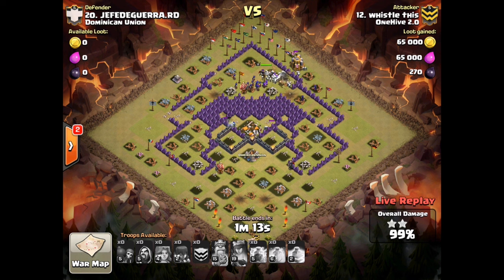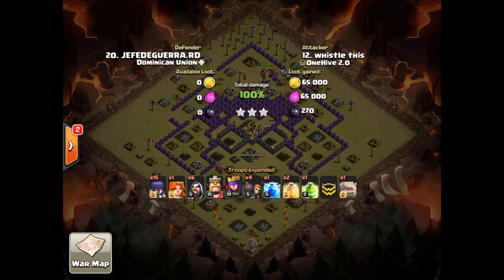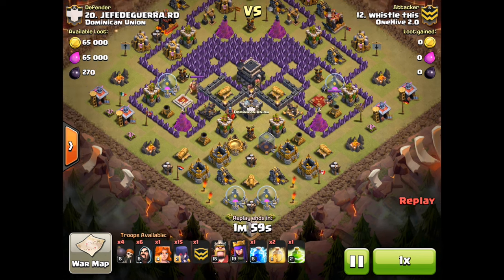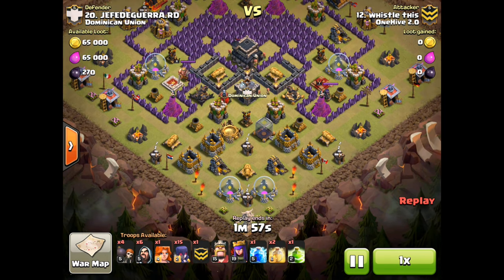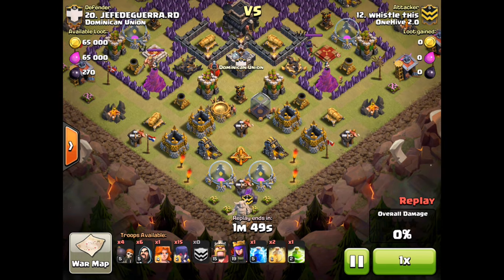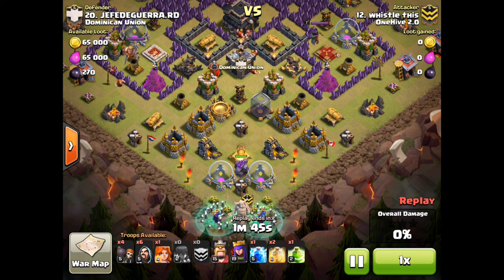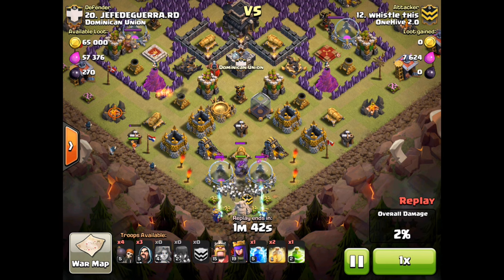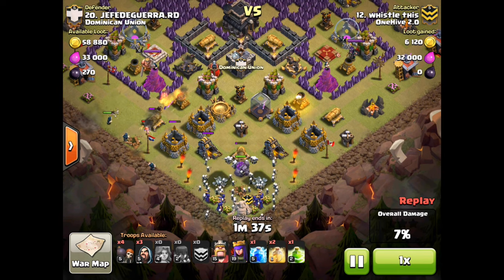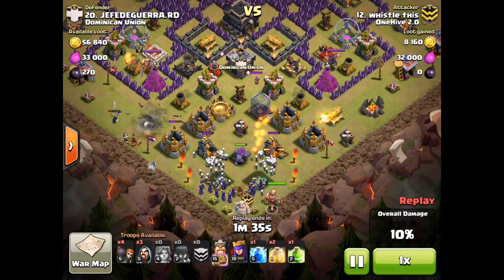Breaking the habit! Let's go over why you did what you did — your thought process in the attack. I was really concerned about the splash damage on the right side with the queen. That's why I came in with that heal. The lightning worked out so well — I didn't expect it to work as well as it did. I figured I'd have some left over.